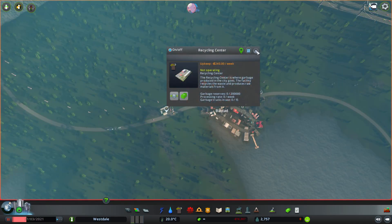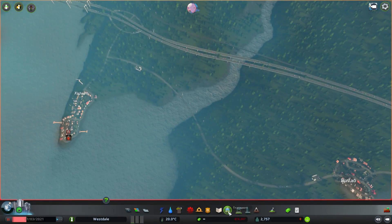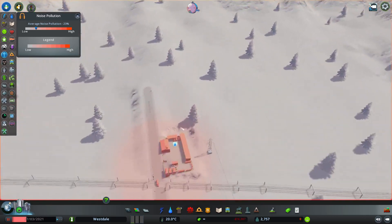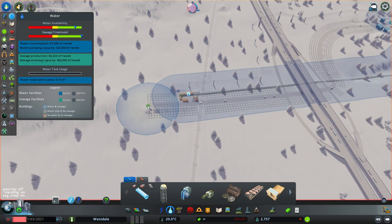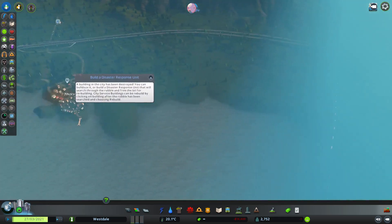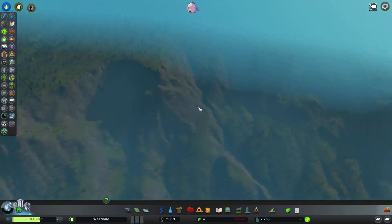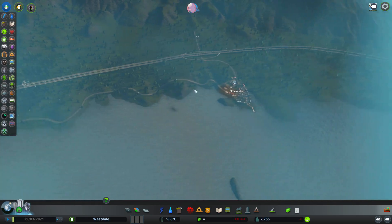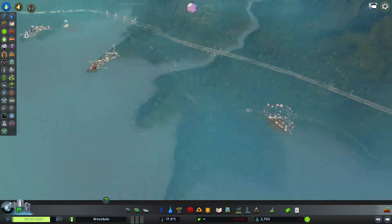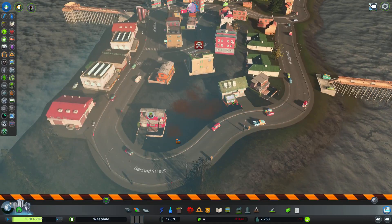We also have to take care of the trash problem — I've already noticed it a few times. There's a trash problem here and there. I'll create some waste disposal but I won't make it at the water — that's not something you'd want. I'll make some dirt roads and lead it into the forest. Unfortunately the forest will be a little bit polluted, but I'll try to only use recycle centers because they don't cause as much pollution. One should be enough for now, and if not I'll create another.